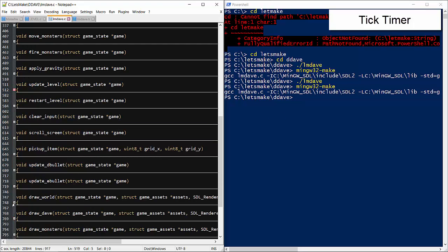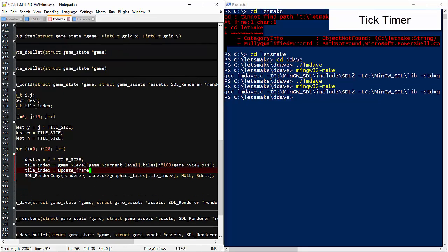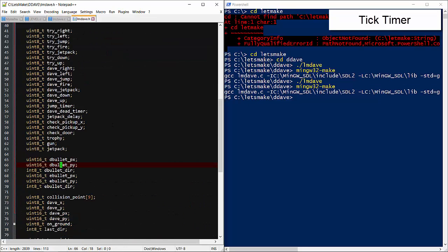So under draw world, we need to update the tile based on the current tick value. We'll add a new function that processes the tile — we'll call it update_frame.